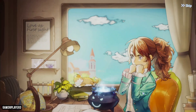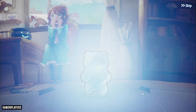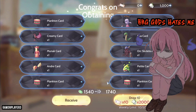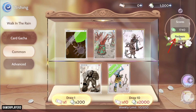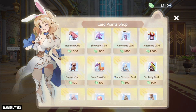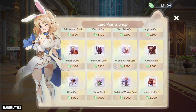You can get purple cards from purple star coins and the wishing shop. You will get card points every time you use the wishing shop. These points can be used to exchange for a card of your choice, and the amount of points required depends on the card's rarity. The best cards cost around 5,000 points.